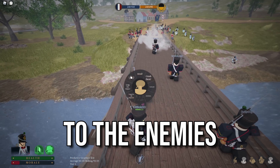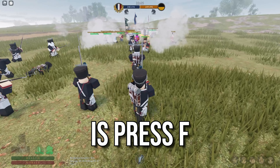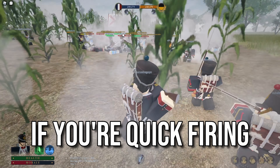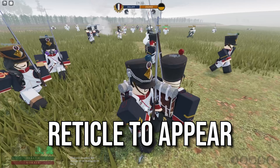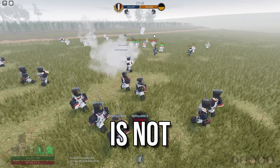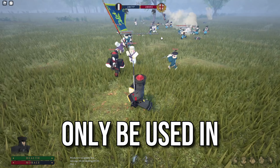When you're very close to enemies — let's say less than 50 studs — what you want to do is press F and fire instantly. If you are quick firing, do not stand still and wait for the reticle to appear. Just fire instantly. Quick firing is not as accurate as standing still, but this should only be used in close range.